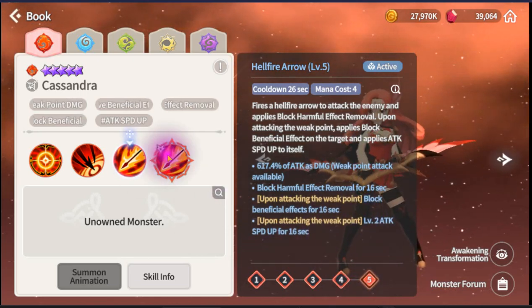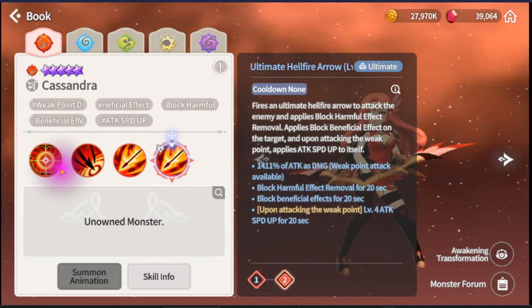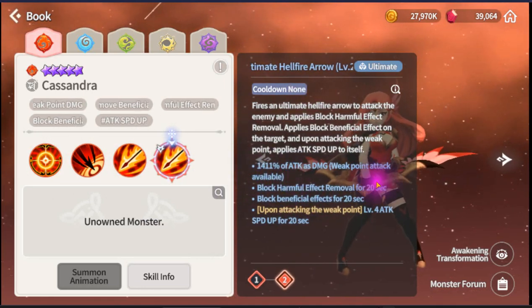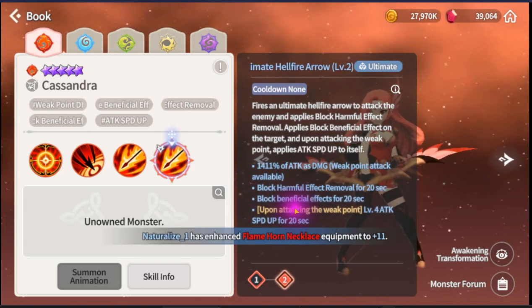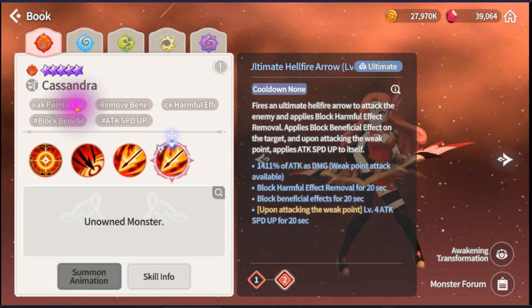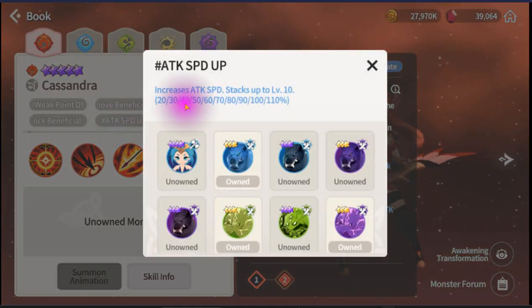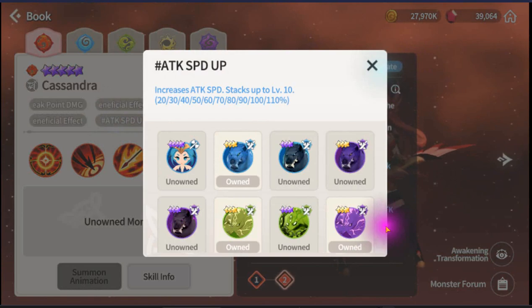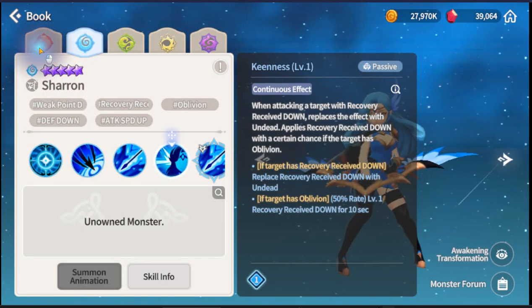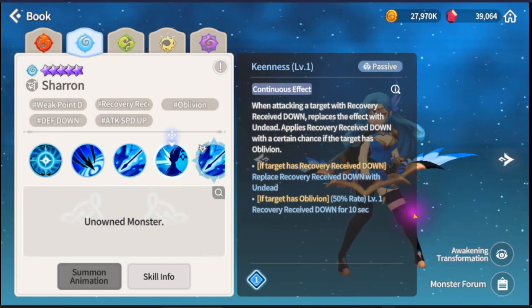Ultimate ability: 1411, blocks harmful effect removal, blocks beneficial, Attack Speed Up for 4 seconds - wait, level four: 50% increase. Nice, I like it! I give her 4.9 or 5 out of 5.